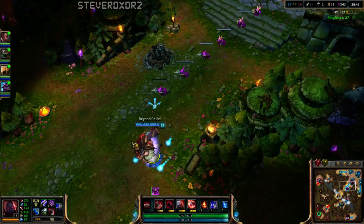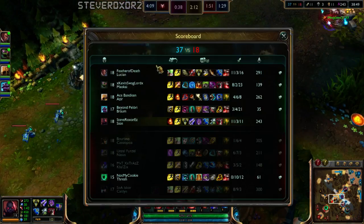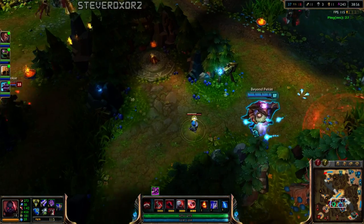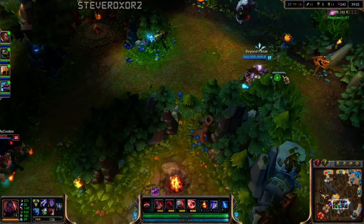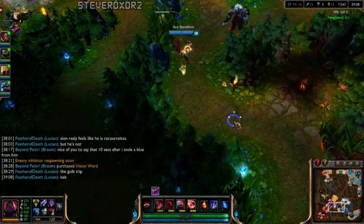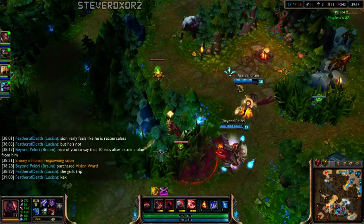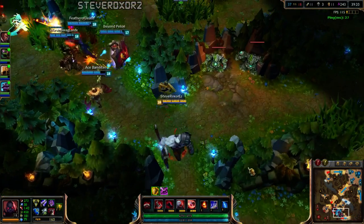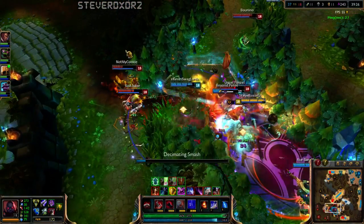I thought I killed Cassiopeia with that Ignite but apparently she lived for a really long time. That was really annoying. I mainly died from Kha'Zix though. My passive was just useless because the teamfight was over and people were just running away. If you get to use your passive while a teamfight is still going, it's really, really good. 40 minutes is a long time for me. I ran into Kha'Zix — destroyed.